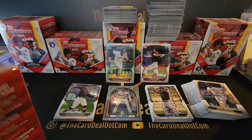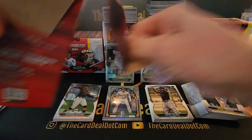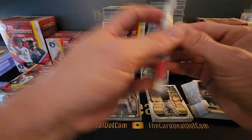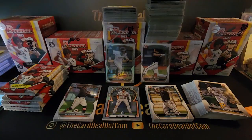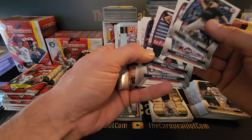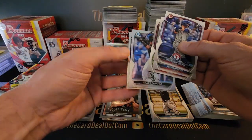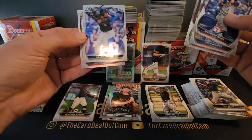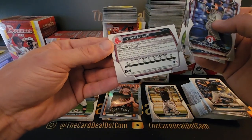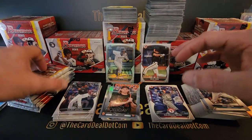Moving on to box number two, and box number 16 in this series. Here we go with some more base. Jackson Holiday in the prospect card insert, and then Wilbur Sanchez and Blake Lubier — however you say that — the 407th overall pick by the Red Sox. With pitchers, the age is of course a factor, but...